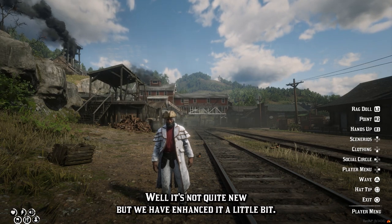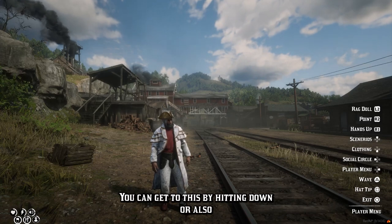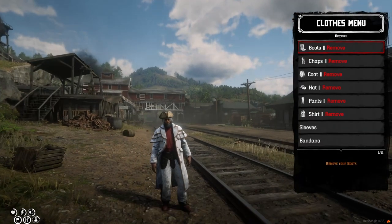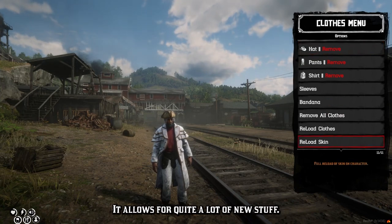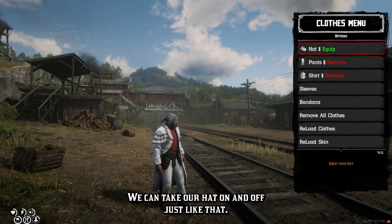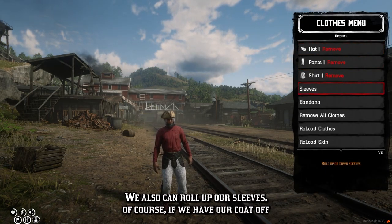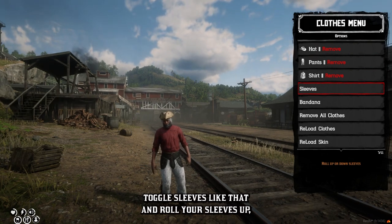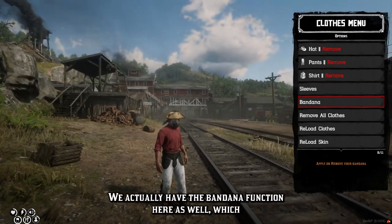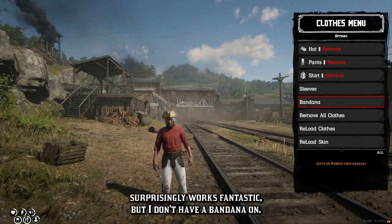Next up on the player menu additions is the new clothing menu. It's not quite new, but we've enhanced it. You can get to this by hitting down, or also your L key on the keyboard. It allows for quite a lot of new stuff — you can see all the items you want to change. We can take our hat on and off just like that. We can also roll up our sleeves if we have our coat off. We actually have the bandana function here as well, which works fantastic.